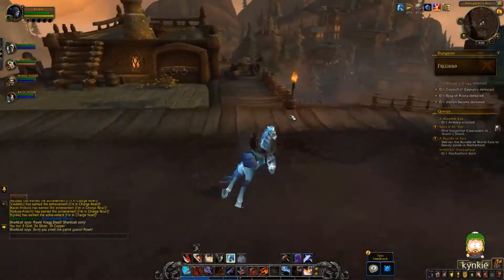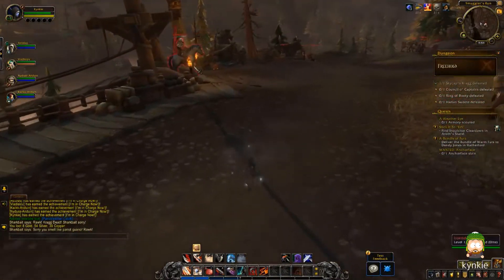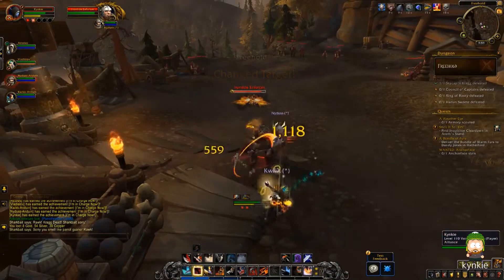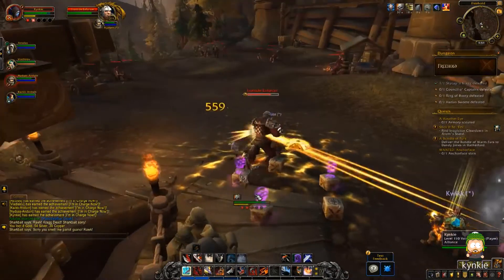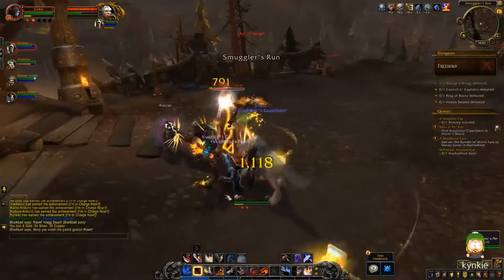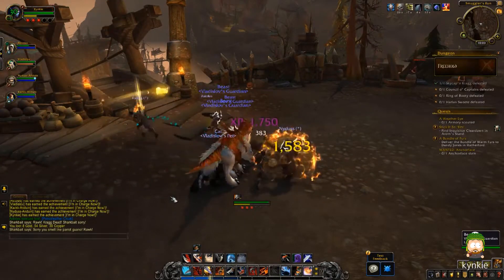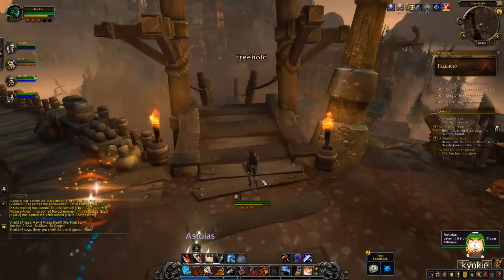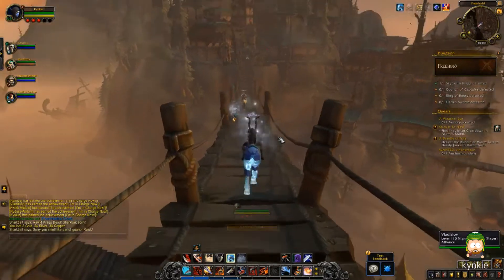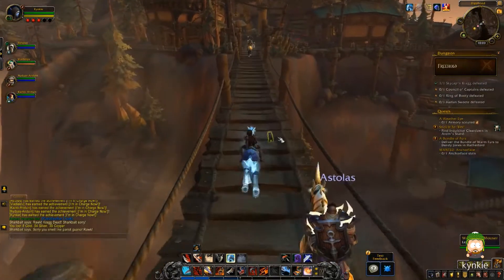There was another part of the instance that was bugged too. There's a quest in Suramar where you had to chase the cats back to their owners — there's something similar to that here, where you get near something and it moves. It bugged out on the map where it was constantly saying you still needed to do something, but you didn't actually need to. I think it was just a visual bug on our maps and not the actual mechanic itself.